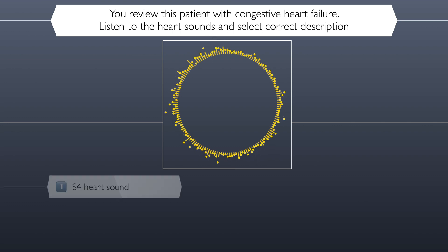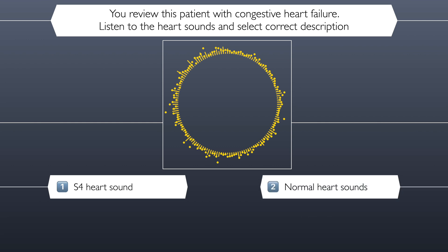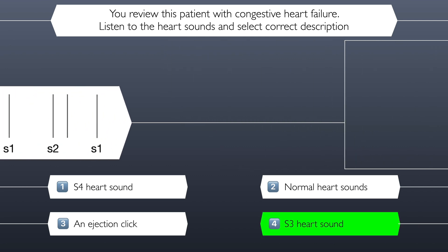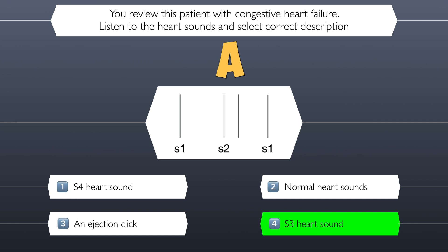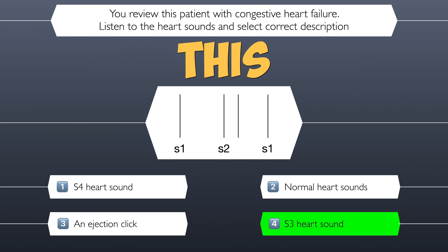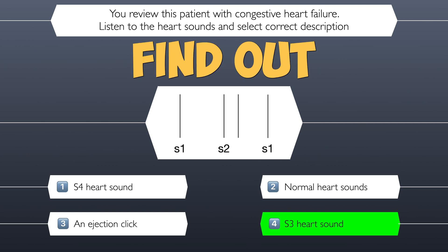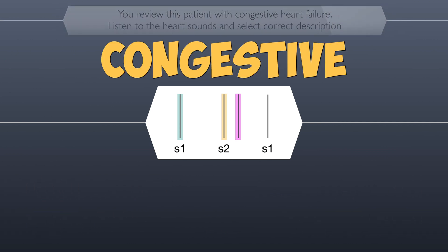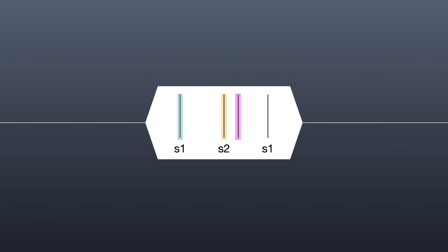Is the correct answer the S4 heart sound, normal heart sounds, an ejection click, or the S3 heart sound? A special congratulations to everybody that has got this far. Let's look at a visual cue to understand this answer, and then we'll tally up the scores. This was the S3 heart sound, which can be associated with congestive heart failure.